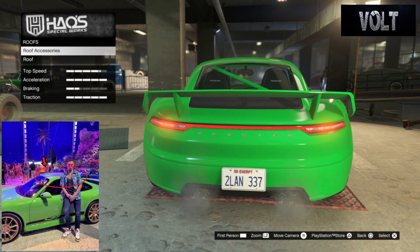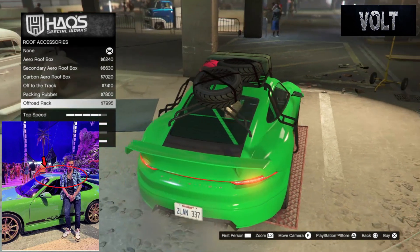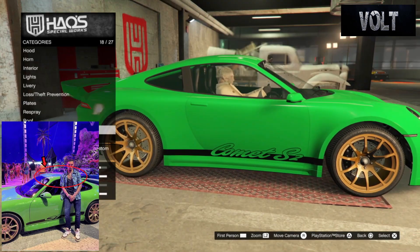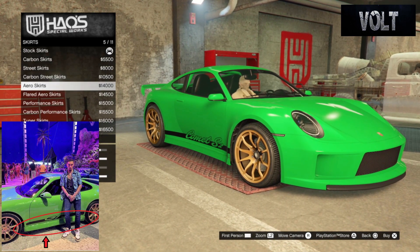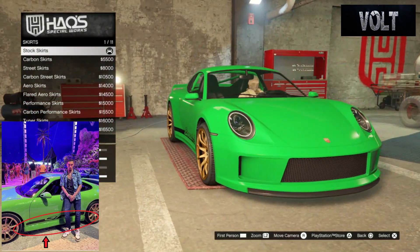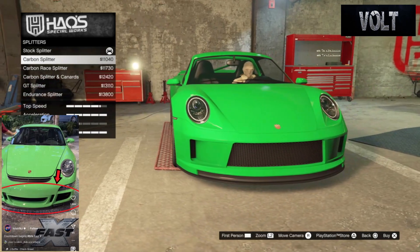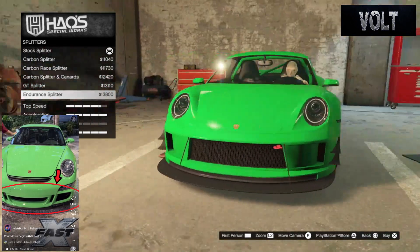Move on to roof accessories — go with none; it didn't have any roof boxes or anything on top. Just go with none, nice and clean. After that, the roof itself — go with the stock roof; it didn't have a secondary or carbon roof. From there, move on to the skirts — go with the stock skirts. Most of this car was stock, and changing up the skirts just doesn't look right. The stock skirts fit the curvature of the actual car. After that, move on to the splitters — go with the stock splitter. It didn't have a splitter, and it definitely didn't have a dinner plate. Stock splitter all the way.